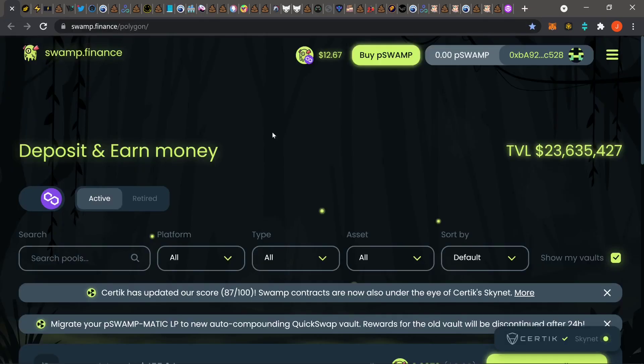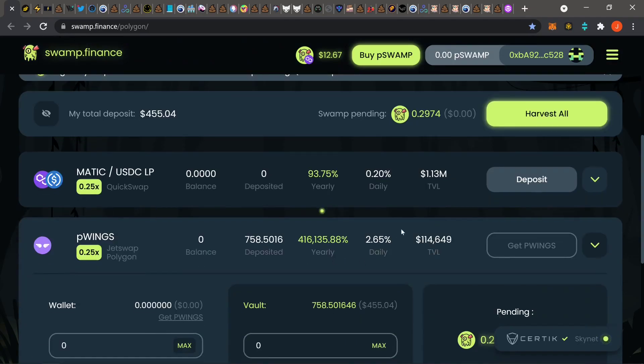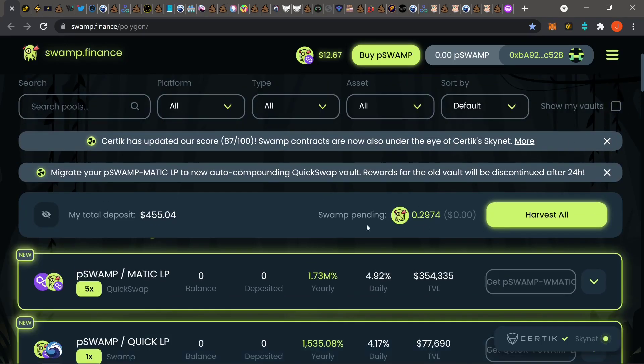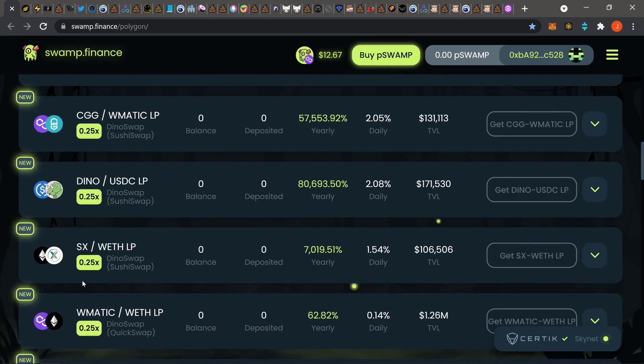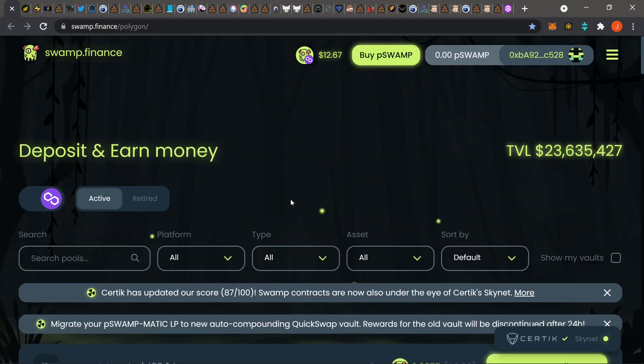Moving backwards to Swamp Finance — I'm still in here just farming my pWings. For you guys, find a vault or something you like. The new ones that they have with a zero percent deposit fee — wait for those. Almost all of these new ones when they first popped out came with a zero percent deposit fee. There's xMARK in there too. For me on Swamp, I'm just farming pWings and chilling. Link's in the description.